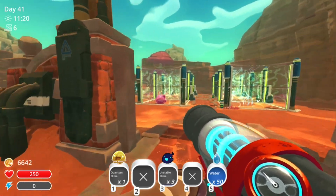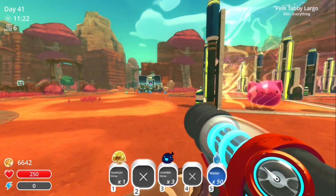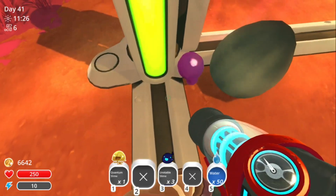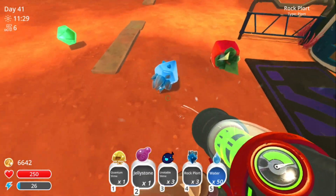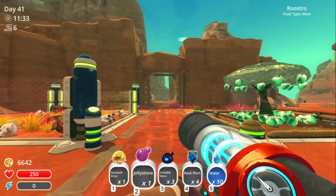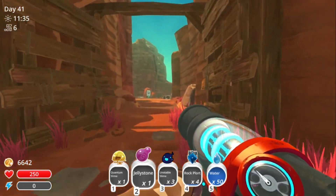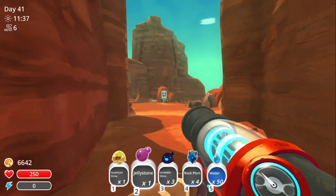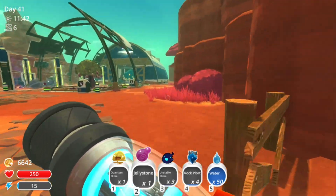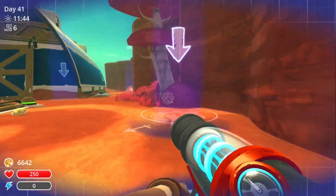Basically, the way to get an unstable slime is you need to feed a quantum slime — which is also found in the ruins biome — an unstable shard. Unstable shards are found in the mineral resource extractors, so just get a drill and place it — like what I did — I placed it right outside my lab.